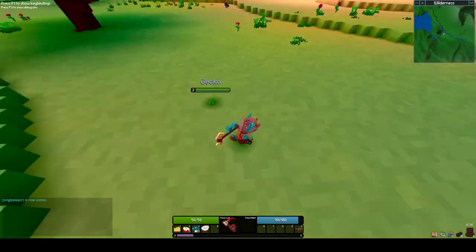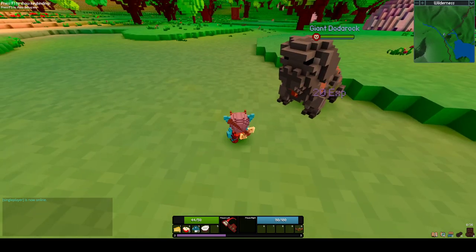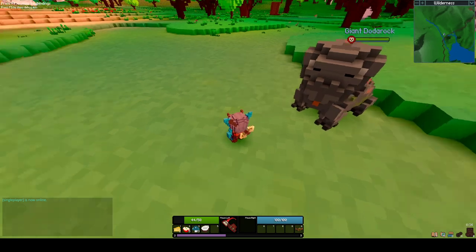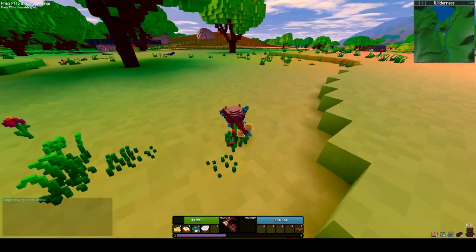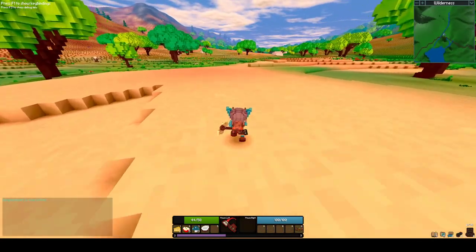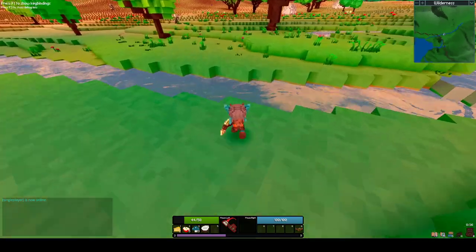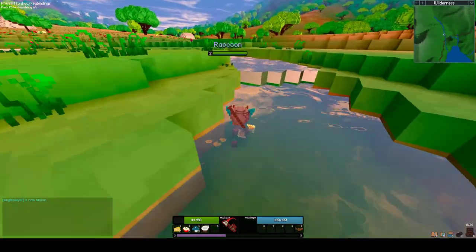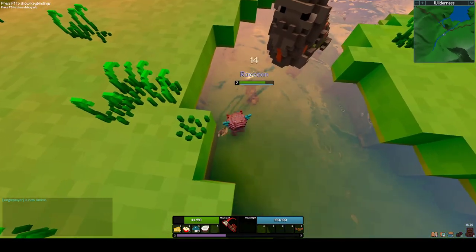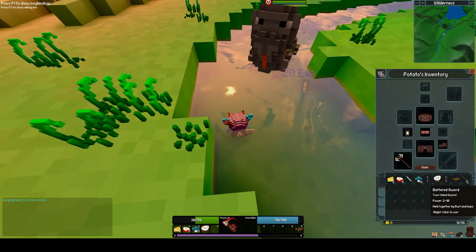Let's kill this little gecko. Probably another food item. Level seven — I won't kill that one. There's a gentle giant over there, there's a few over there. Pretty river. Let's get this level two raccoon — we can manage you. Killing all the wildlife. Battered sword.